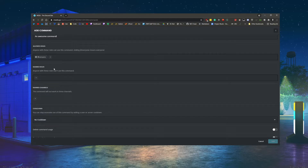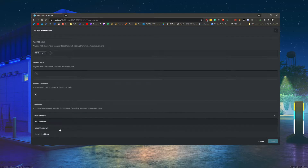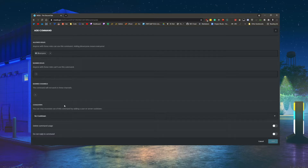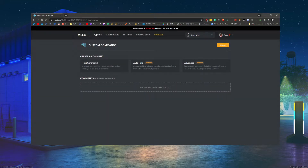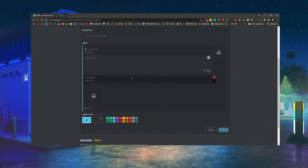Maybe you want to deny a certain role — that can go in the deny box. This here is a banned channel, so if you don't want the command to be used in a certain channel, that goes here. Cool down sets how long before the command can be used again — maybe you only want it usable once every five seconds. Delete command usage will simply delete the activation command after it's used.